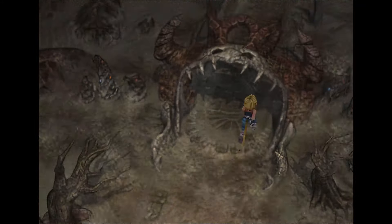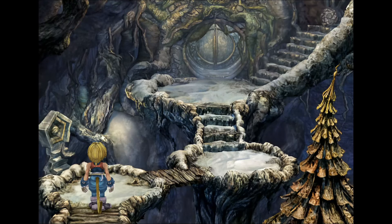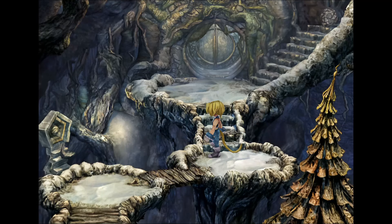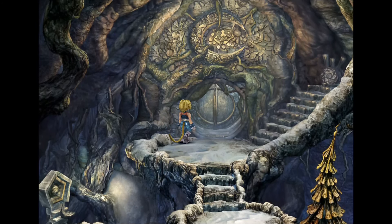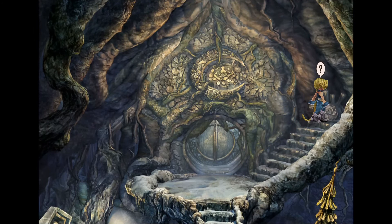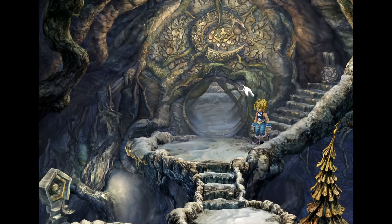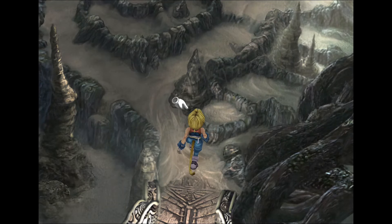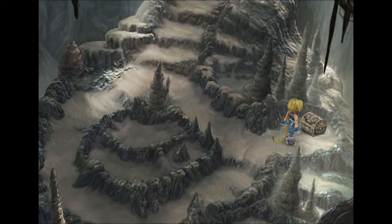Cleyra is atop a giant tree in the middle of a storm that I guess they somehow summon and control. I do want to go back to that screen to see if there's anything to obtain. Really thought those colored little things would have something — I was like oh, they look like materia. Wrong game, you know. The music kind of makes me think of Hold in the Sky by RPWL.